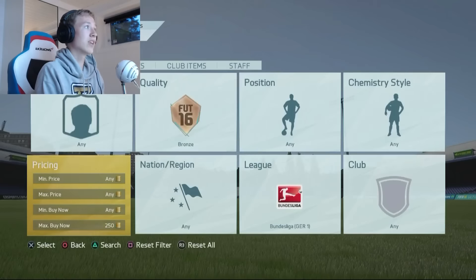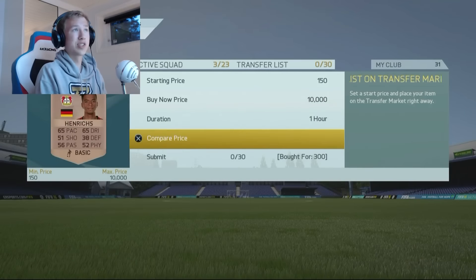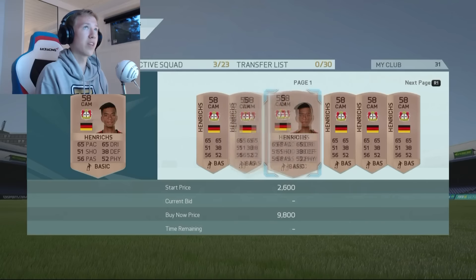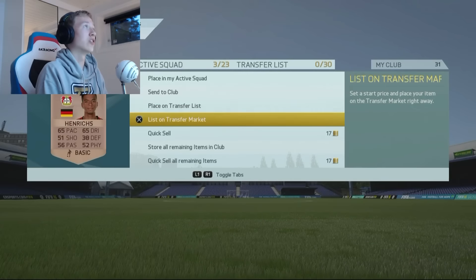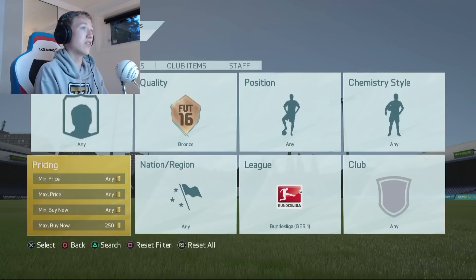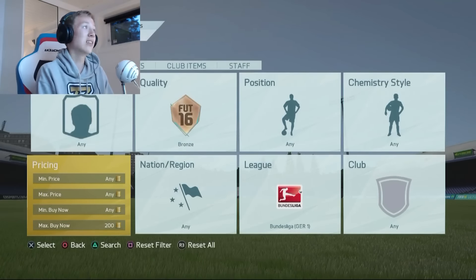Right now you can go to around 200-250 coins and keep sniping, just waiting for something to appear. I just got this guy for 300 coins — not the best, but some of these cards, for example ones from Dortmund or Bayern, might go for like 1000 coins. This guy is German and plays for Leverkusen, so he's going to sell for some nice coins. Sending him to my transfer list — you just keep it going like that. Cards pop up for like 200-250 coins every ten seconds.